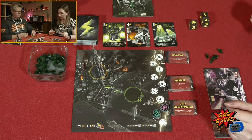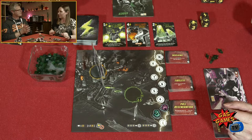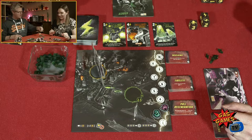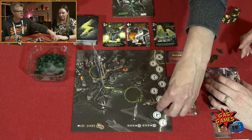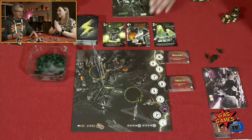Twos — here we go! I'll take my two energy, give you a smash, move up one on the wickedness track, get a card, and I get two victory points.